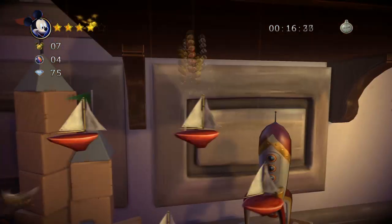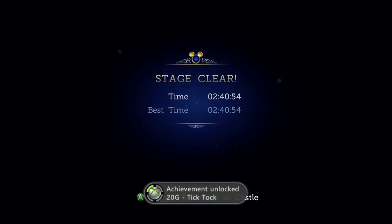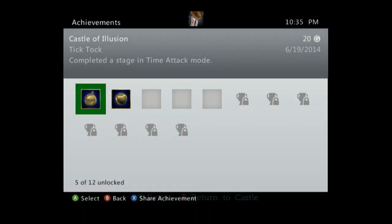Next up is Tick Tock — complete a level in time attack mode. Once you beat a level, you can go back and play it again and there will be a stopwatch above the beginning of it. Jump into it and all you have to do is complete the level — any level, just complete it. Here I am completing it. It says how fast you were, but it doesn't matter how fast or slow you were. 20 gamer score, Tick Tock: completed a stage in time attack mode.